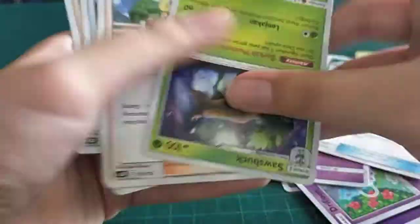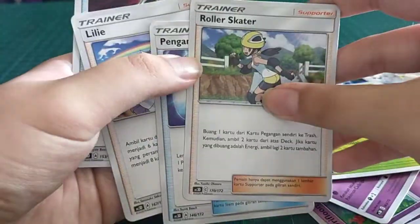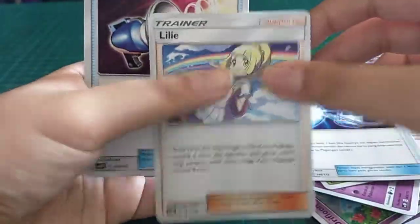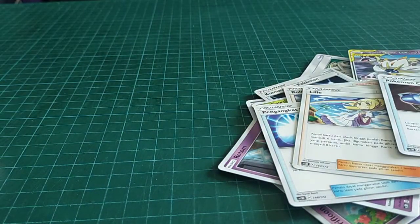We got a trainer, a Skullbook, more trainers, and a Pokemon Catcher. Alright, that's my deck. Now let's see yours.